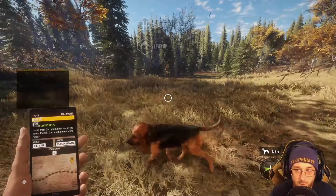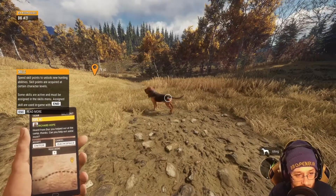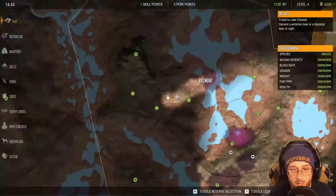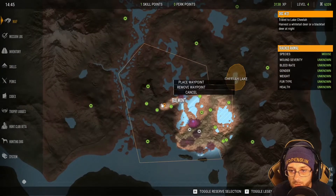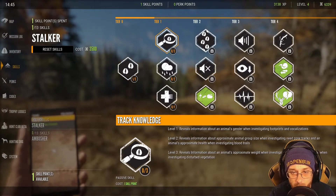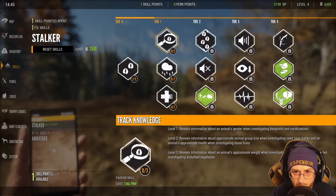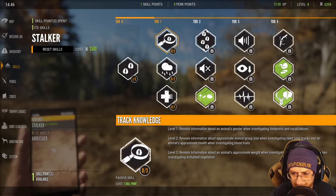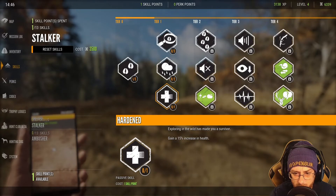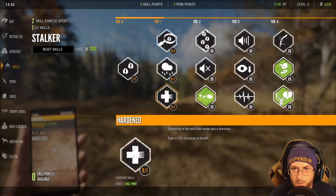We leveled up and got two and a half grand for that — let's go! We've got two new tasks: travel to Lake Chila. We've also got a skill point to use. Options include: locate tracks — increases the distance at which tracks are visible and highlighted; track knowledge — reveals information about an animal's gender; decreased visibility in foggy weather; and gain 15 increased health. I'm going to get the locate tracks one and go with that.